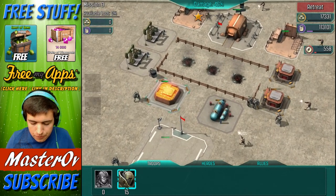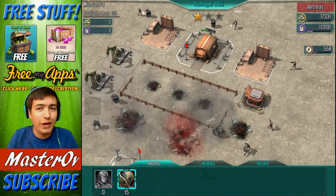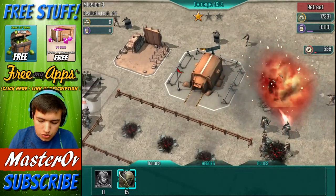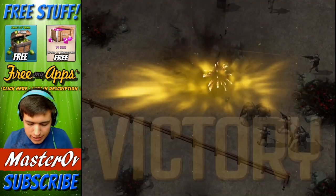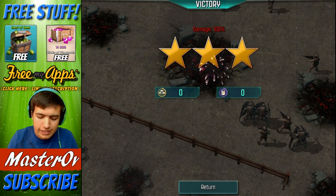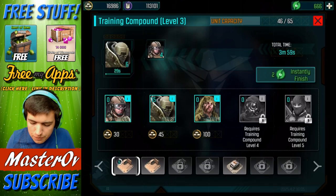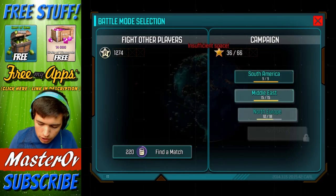People ask me how the percentages and the stars work in this. I believe - and I'm not 100% sure - you get one star if you destroy all the defenses, one star if you get the command center destroyed, and one star for 100%. I'm pretty sure that's how it works. The only bit I'm not sure about is the destroying the defenses part, because usually it's if you get 50% but it's a little different here - they didn't really explain it well. Just always go for the command center because then you're guaranteed to have won at least.